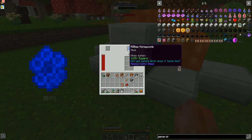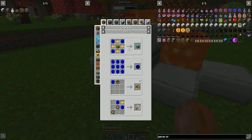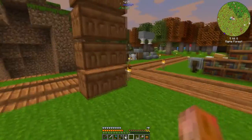Oh — it has a chance to give... is that what it's doing? Is it not guaranteed to drop every time? Okay so that's less powerful than I thought. Okay so I probably need to farm the heck out of these beehives. I thought this was going to be a guarantee but not the case — it's a one percent chance. It's a one percent chance it gives you anything.